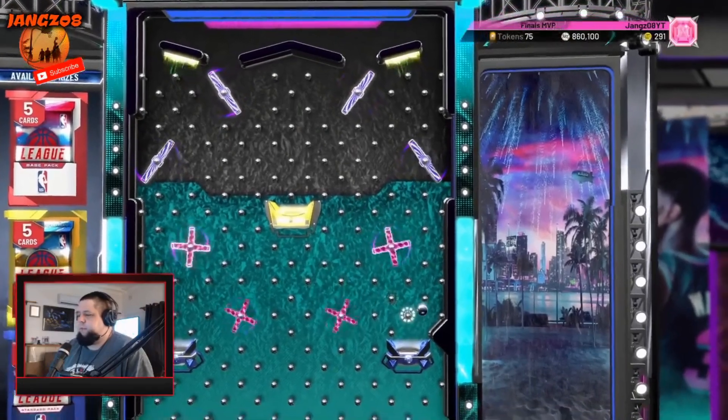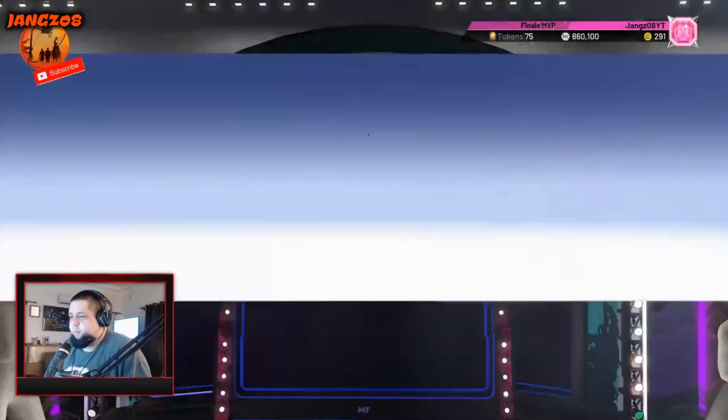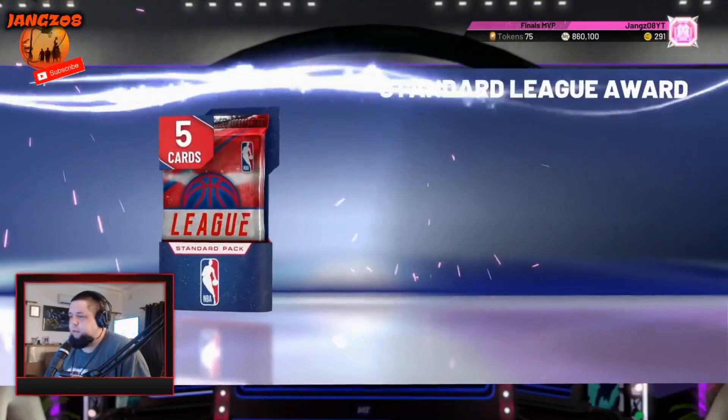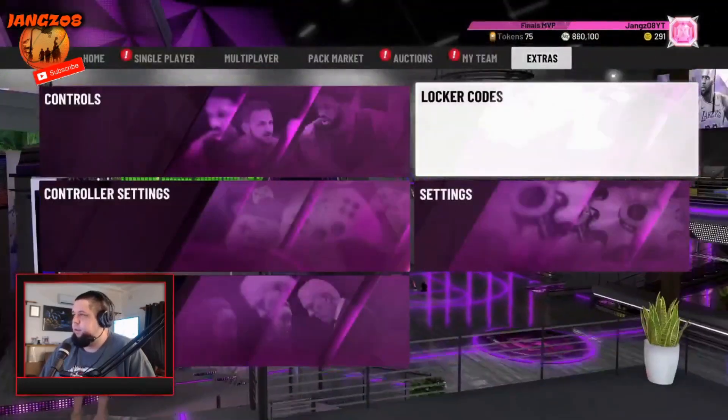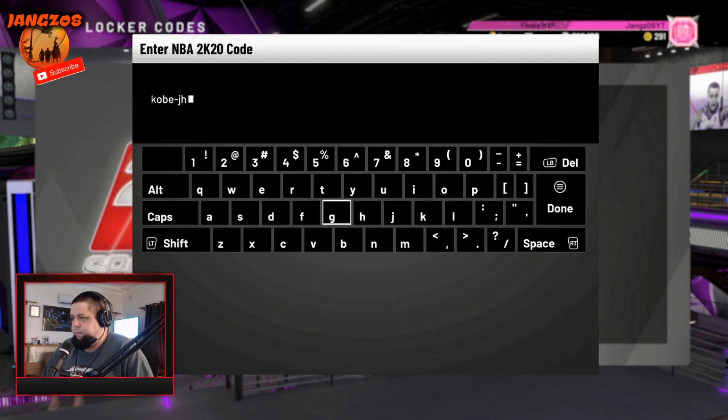We get a pink diamond Kobe. There are some challenges you have to do once you get that Kobe card. If you play 2K or play MyTeam you already know what it is. So we'll chuck the locker code in right now — it's: Kobe, KobeJHE93J987G and PWE.